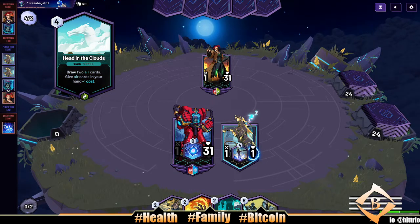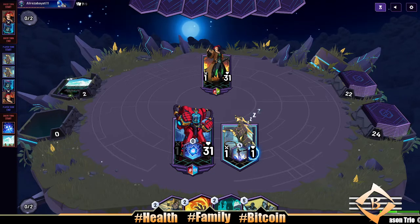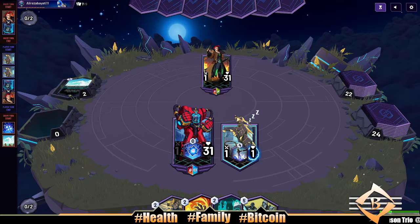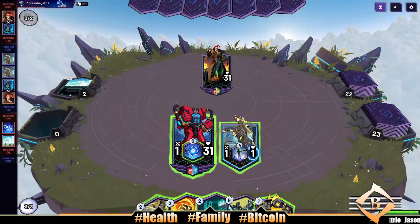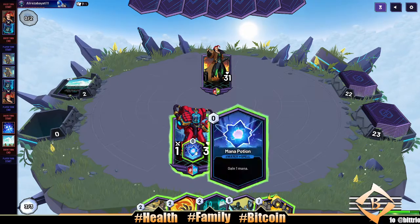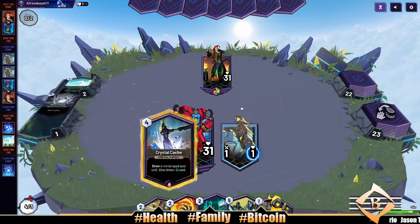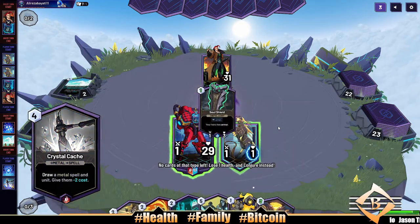All right, head into clouds: draw two air cards, give air cards minus one. Now we have an air synergy fox — strength-agility squad up here. That'll be pretty interesting. I think fire is going to be the most common, or at least the first deck that we see synergy from. Do we draw a metal spell and give them minus two cost? Any unit, minus two cost — yeah, that's decent, and we don't want to lose it. Let's use it.